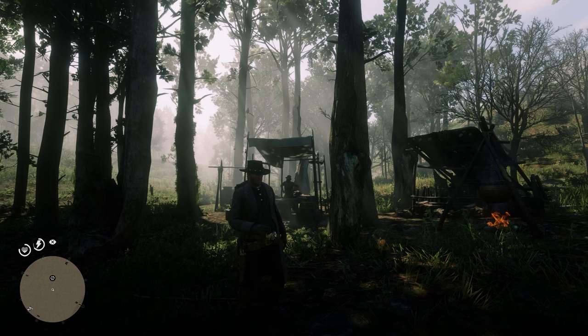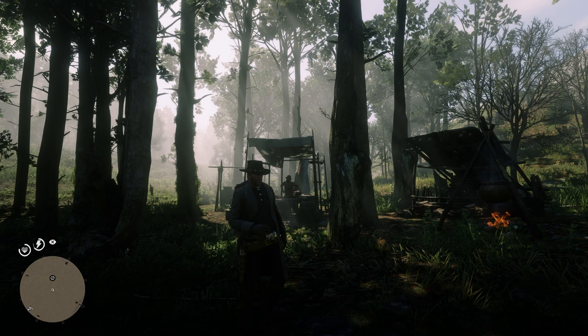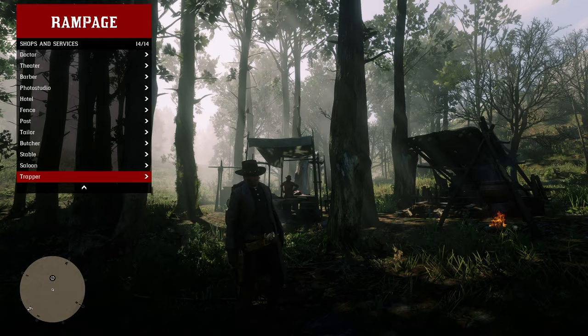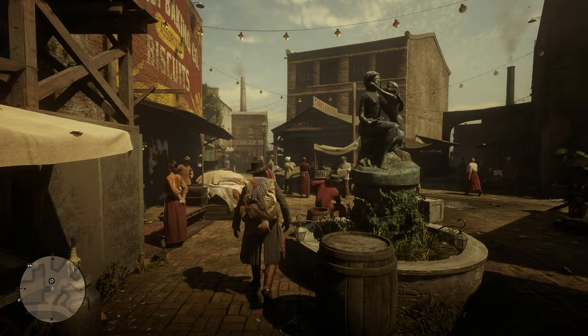If you followed my previous tutorial to install Rampage Trainer, you can go ahead and press F5 and then teleport to the nearest trapper. You can find this under the shops and services tab and it's all the way at the bottom. We're going to head over to San Denis, as the trapper is where you're going to find all of your clothing and accessories.